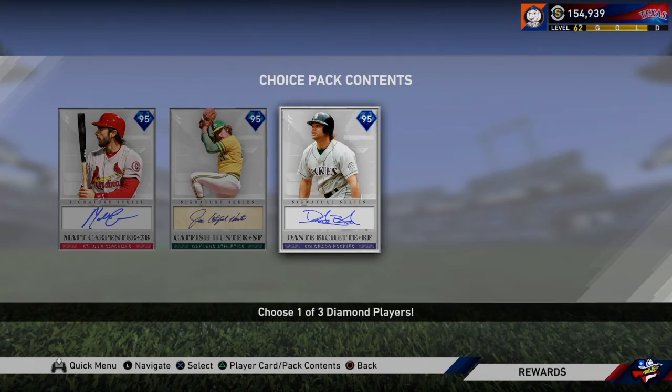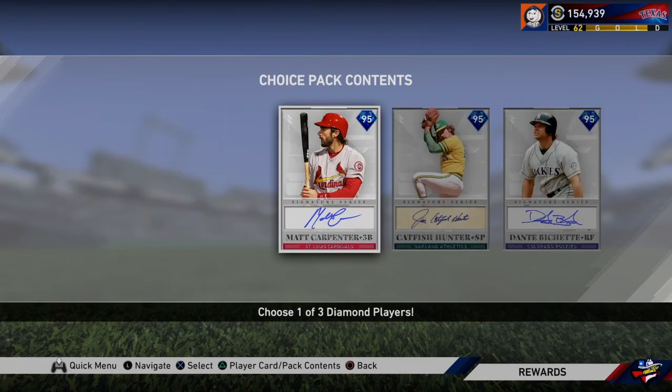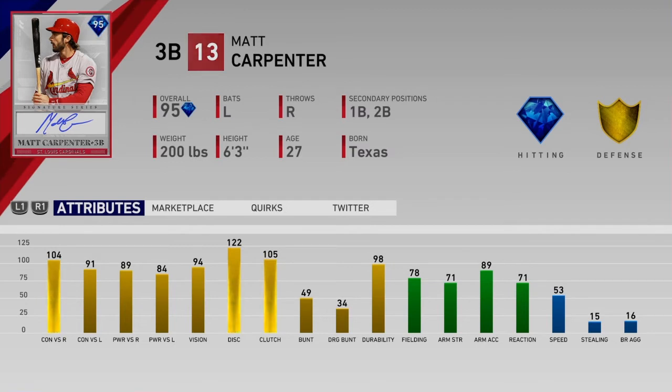Dante Bichette was obviously one of the rewards for the Rockies content earlier in the year. Let's go over Matt Carpenter first since he's on the far left. Matt Carpenter plays third base, first base, and second base — he can't play short. The hitting is phenomenal: 104, 91 contact, 89, 84 power, 94 vision, 122 discipline, 105 clutch. The fielding is also really good — 78 fielding is passable. 71 arm strength is good enough for third. 89 arm accuracy gives a pretty big window with button accuracy.